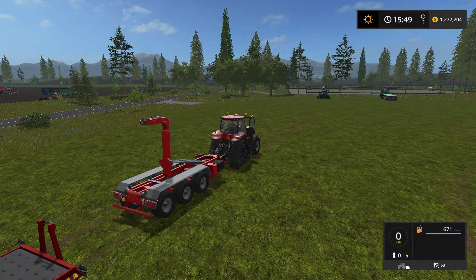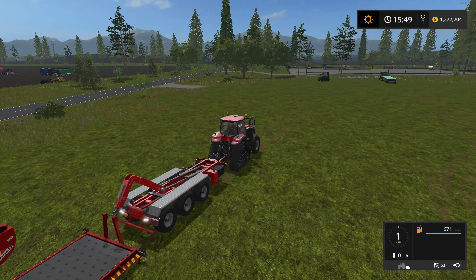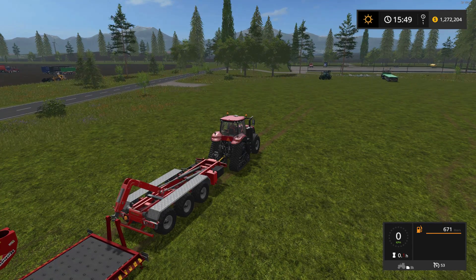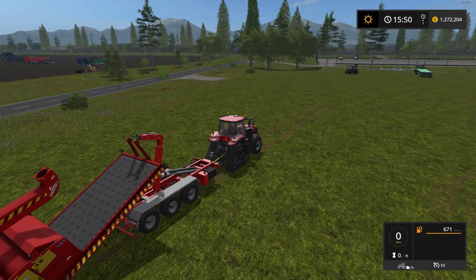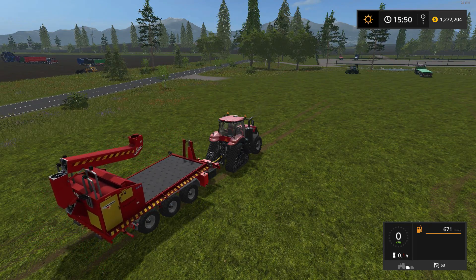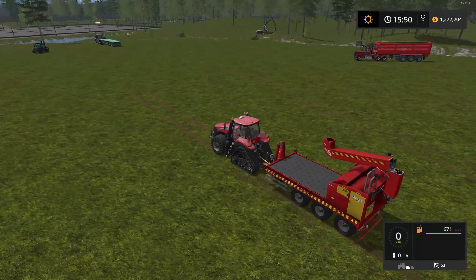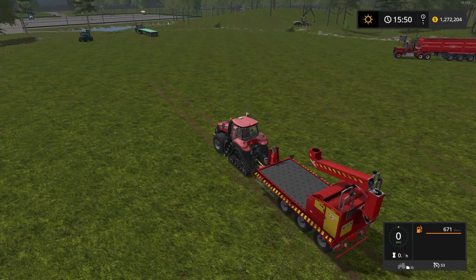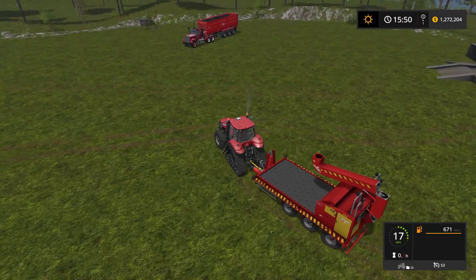Just grab a tractor, start it up, grab the IT runner trailer, and keep backing up to the wood chipper. Press the X key to extend the hook. So once again, this is available on all platforms, so nobody misses out on this one. Just back up to it, press the Q key to connect to it, and then X again to retract. Be careful if you use the teleport mod, because that likes to leave the trailer and you're going to do a bunch of flipping and flopping in the air.